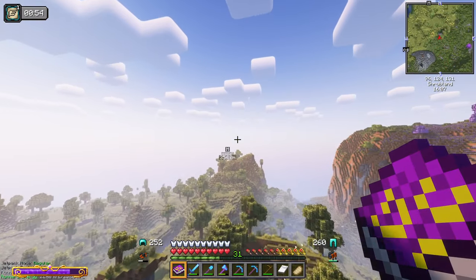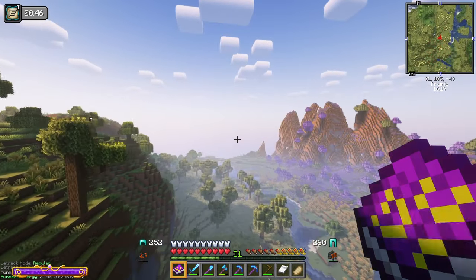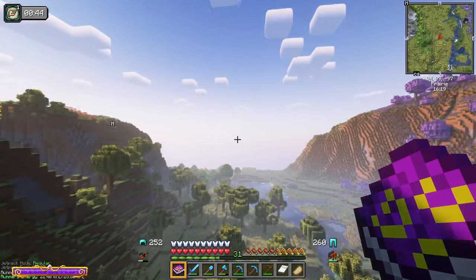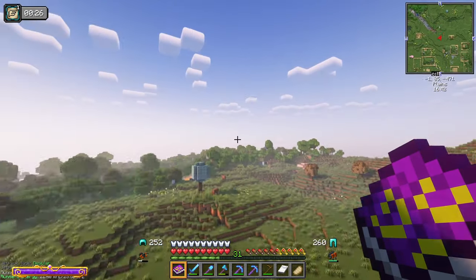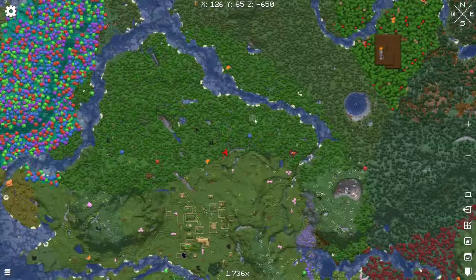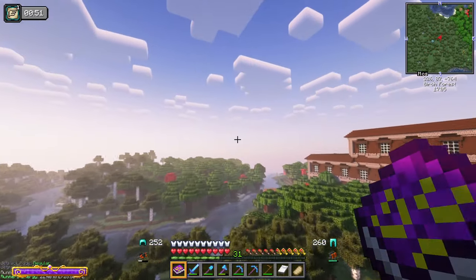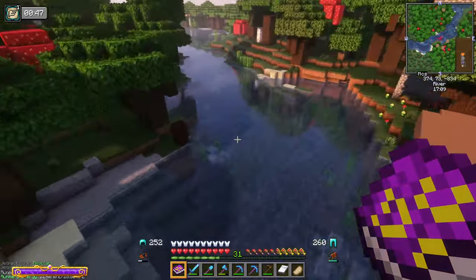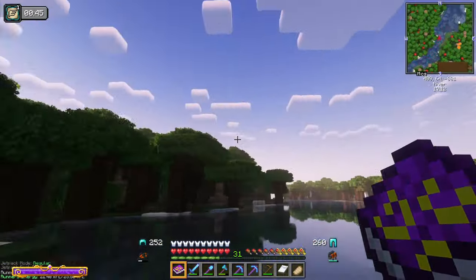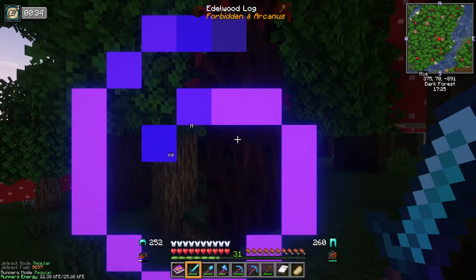Let's find a Dark Forest. Dark Forests are where you find Edelwood trees. Right up here we have a Dark Forest, right near this woodland mansion. Here's an Edelwood log in the wild.